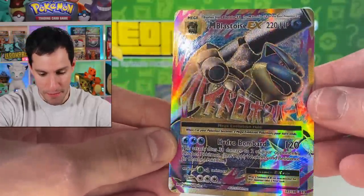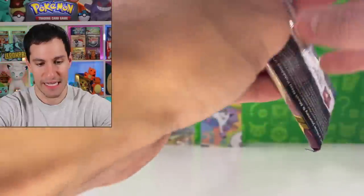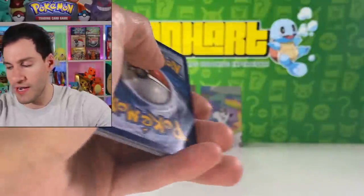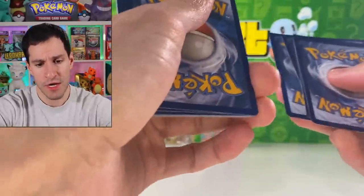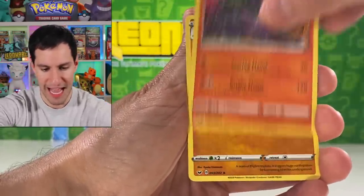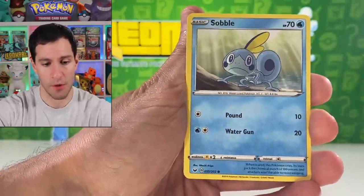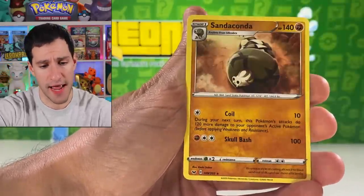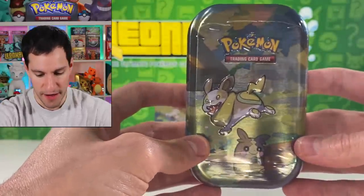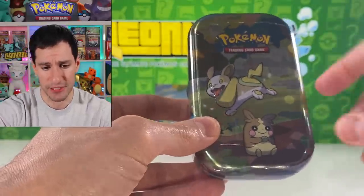A Mega Blastoise EX! I know it's really not worth anything, but Blastoise is one of my favorite Pokemon — obviously Squirtle is my favorite Pokemon — and when you see a full art it is just beautiful, especially in the light. Look at that Mega Blastoise EX! I'm so happy the tins are actually providing us good pulls. I've opened up the previous incarnations of these tins and they've been all terrible pull-wise.